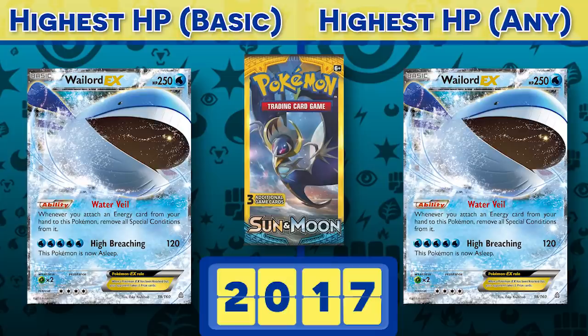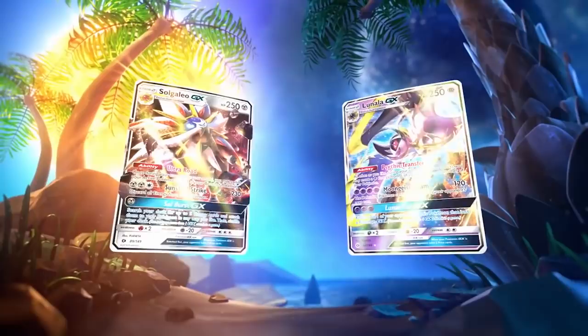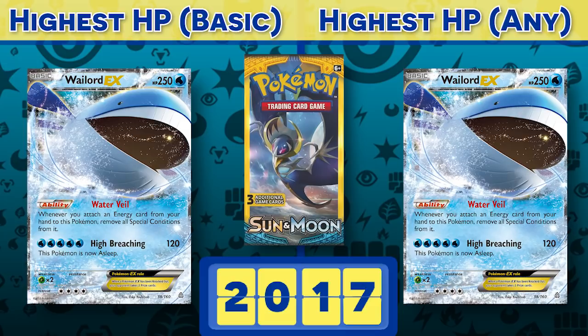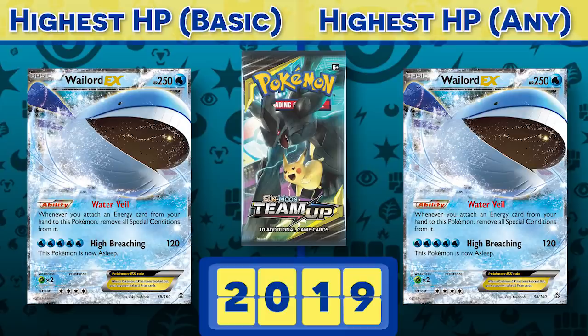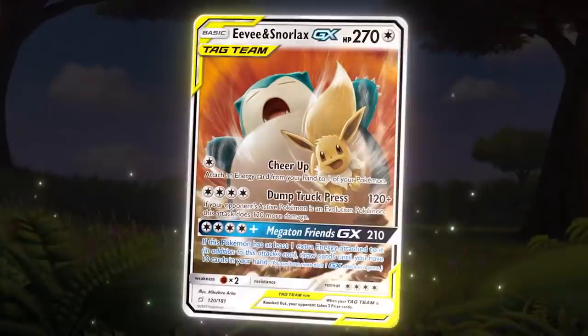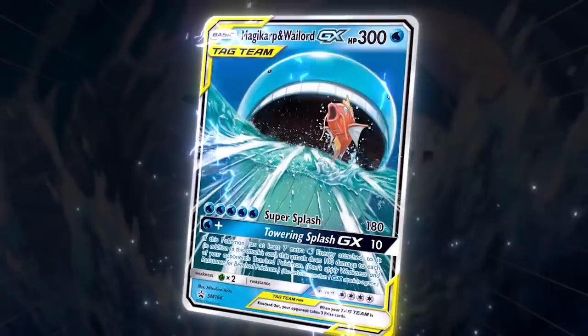Wailord held the HP fort until Sun and Moon launched in 2017, giving us new GX Pokémon — still two prize cards like the EXs, but these ones also had GX attacks. Sun and Moon brought a lot of 250 HP Pokémon, but never over 250. That number wouldn't be broken until 2019, with the release of the new Tag Team GX cards featuring two Pokémon on one card, giving up three prize cards when knocked out, and still playing to the field as a basic Pokémon. Several of these cards go past 250, but who better to set the new record than Wailord — and Magikarp GX. Three hundred HP. And that's where we are today!